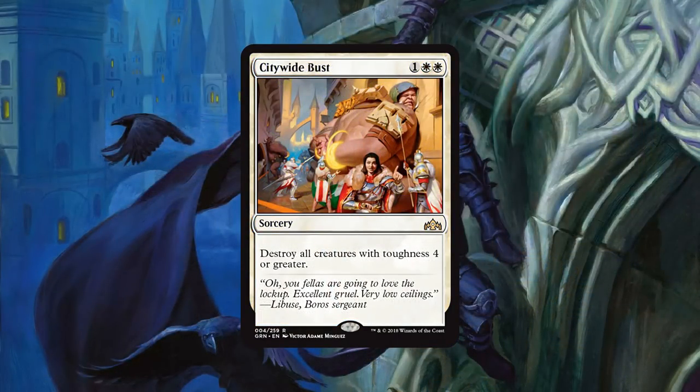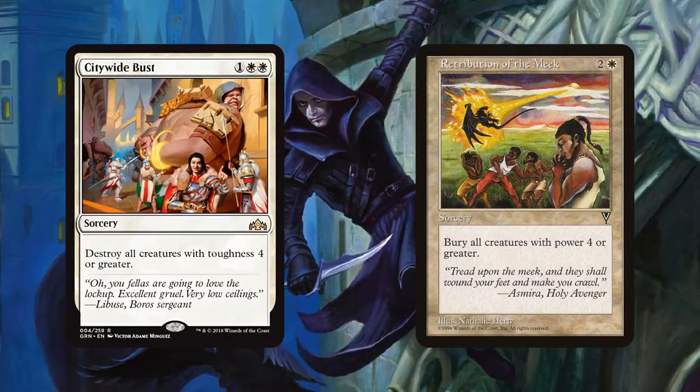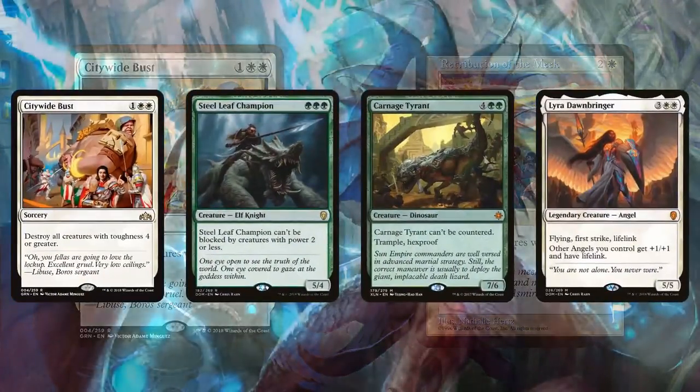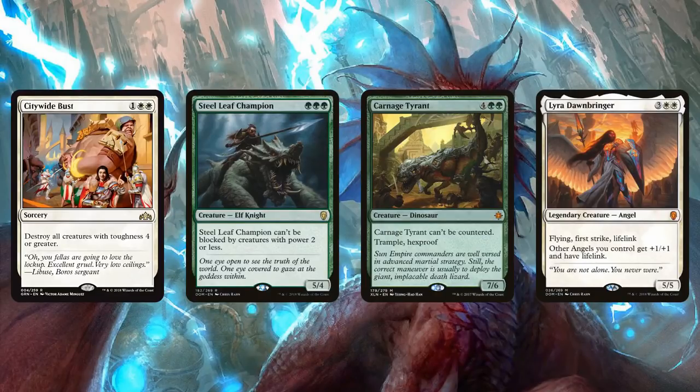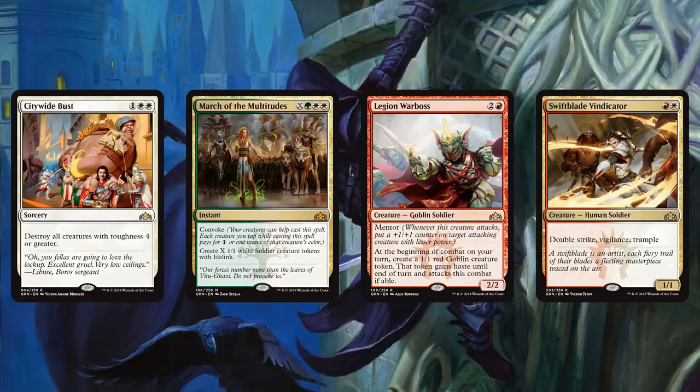Next we have Citywide Bust, a new kind of interesting sweeper effect. For 3 mana, destroy all creatures with toughness 4 or greater — a reverse version of Retribution of the Meek. If you are playing an aggro deck, it seems like a really good sideboard option, getting rid of Steel Leaf Champions, Carnage Tyrants, Lyras. If you're playing cheap aggressive creatures like Boros Aggro or a Selesnya token deck making lots of 1/1s and pumping them to 2/2s, you basically have a one-sided wrath for only 3 mana.